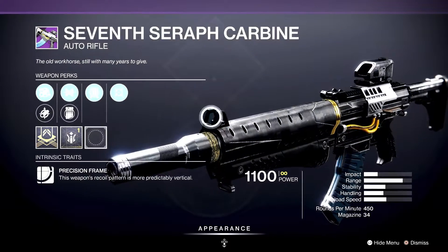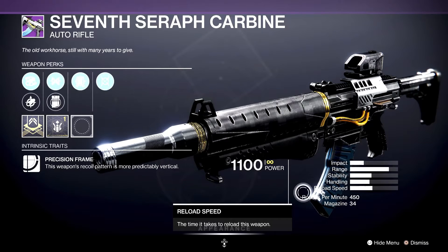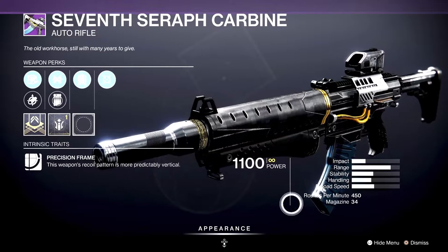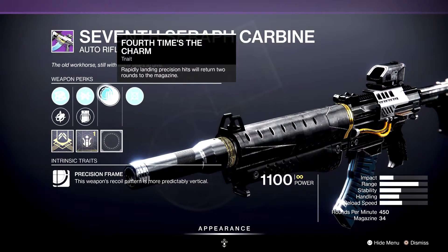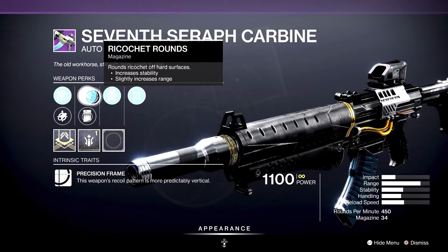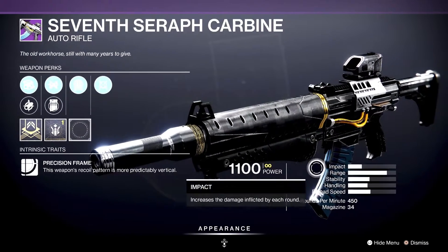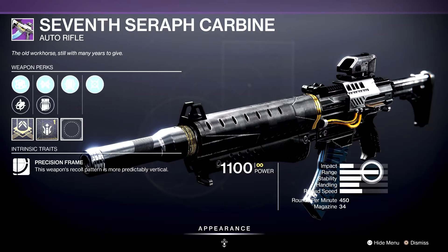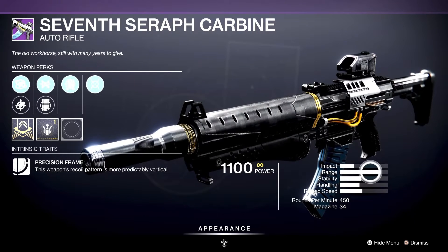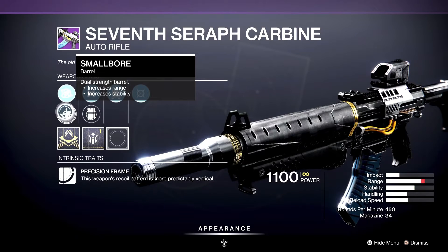Then we have the Seventh Seraph Carbine — it's a slower-firing AR but it hits hard, I just wish there were more rounds in the mag. This one has Moving Target — increased movement speed and target acquisition when moving while aiming down sights — and Four Times the Charm, which returns two rounds to the mag on rapid precision hits. It has Ricochet Rounds, Light Mag, Full Bore, Small Bore, with a Range masterwork. The range is already ridiculously high — throw the masterwork on and it'll be even higher. Keep the Ricochet Rounds on, swap to Small Bore with the masterwork and your range will be solid.